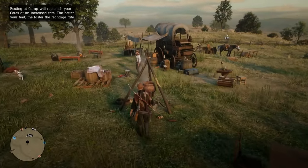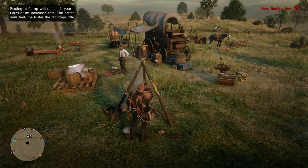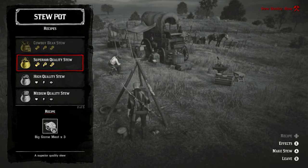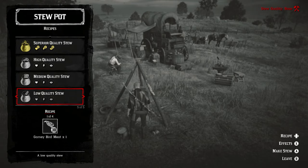Tip 18: One of the most underrated purchases in Red Dead Online is the Stew Bar. Not only will this allow you to restore your cores, but it will also give you access to new daily challenges, which you can then complete for gold.